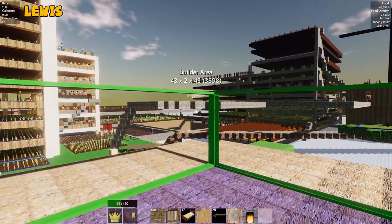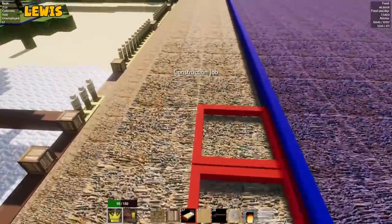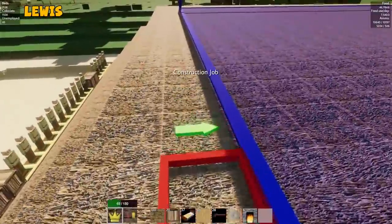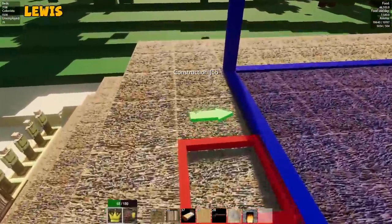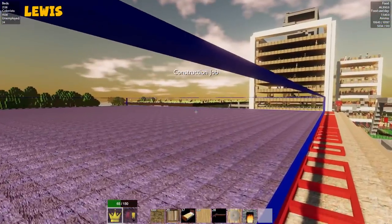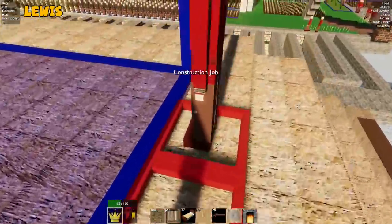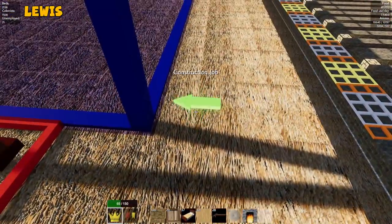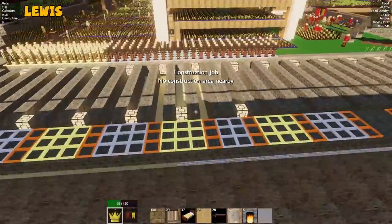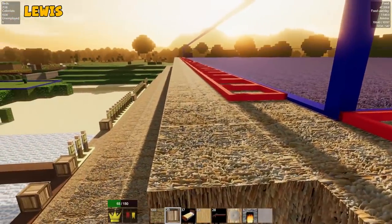I did hear they added functionality that lets you do like multiple builds. Like I think you can add — for example if you wanted to build a house with builders — I think you can do that now. Not sure that's true, but I don't know how it'll work for big builds like this. This is a complex build, this pyramid. It ain't straightforward — it's high tier building. Let's give everyone who's unemployed a job building it. Everyone's got a job now. Really? Yep. Holy shit.